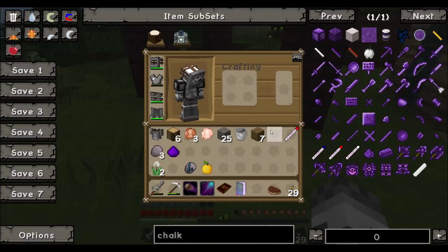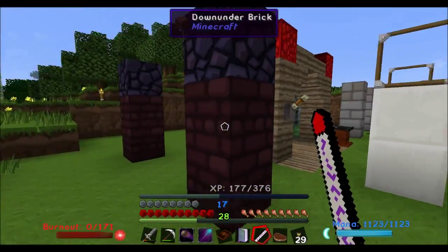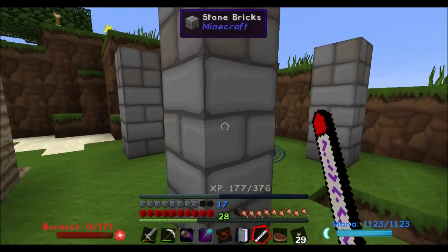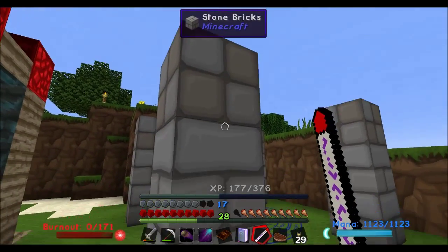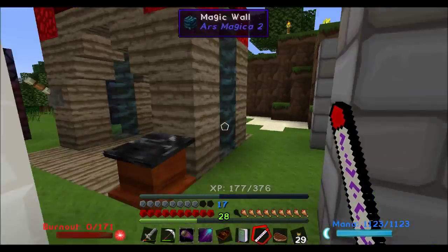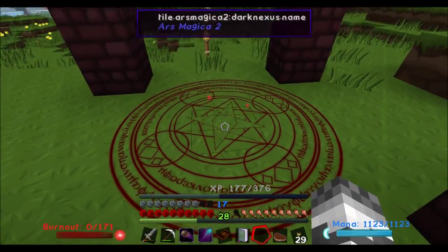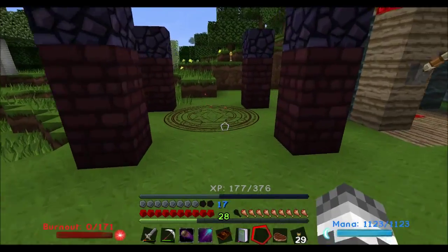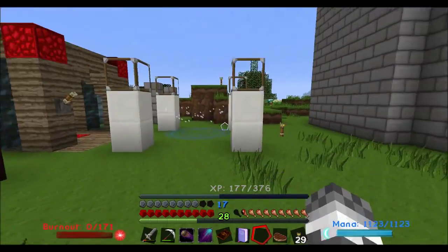There we go — and my dark nexus. The red chalk, obsidian, netherite bricks. The neutral one is just stone bricks. This one here — the chisel stone brick — you chisel it again and then chisel again, because between those you've got the fancy stone bricks. So that is set up, ready to go.